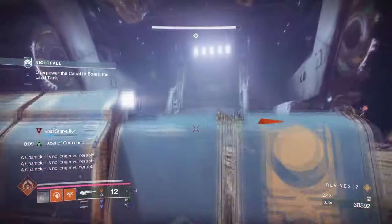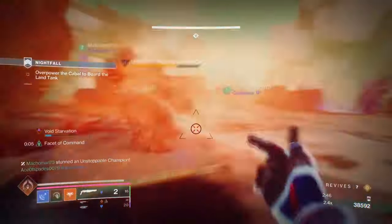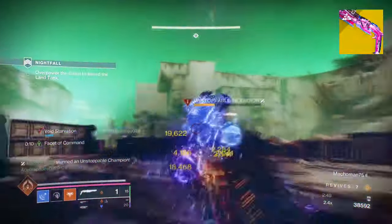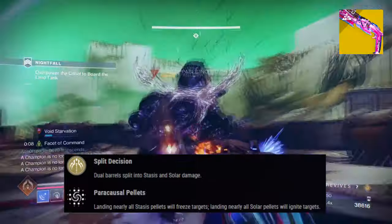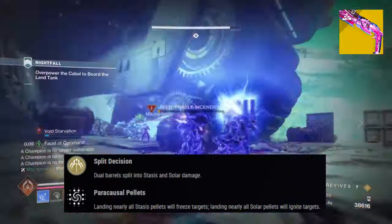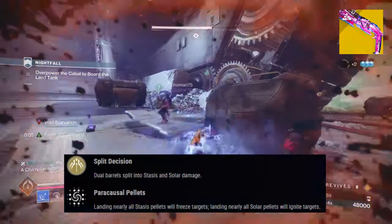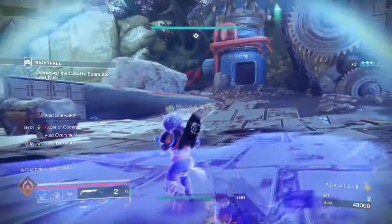All of this combined creates a sweet setup overall. Our second exotic is Conditional Finality, with its exotic effect Split Decisions, which states: dual barrels split into stasis and solar damage. A simple-to-understand weapon, this exotic will allow us to freeze and ignite targets from two shots provided.